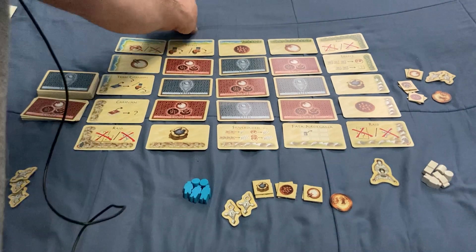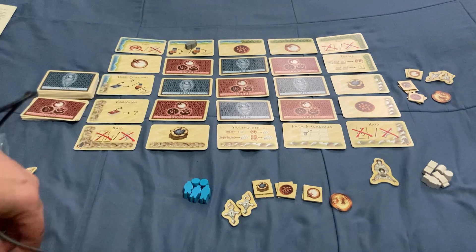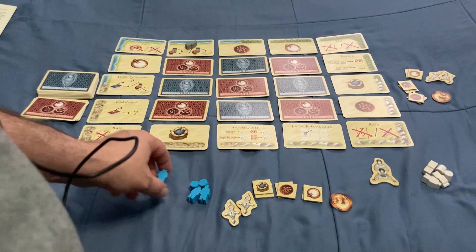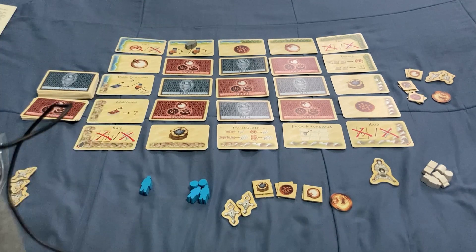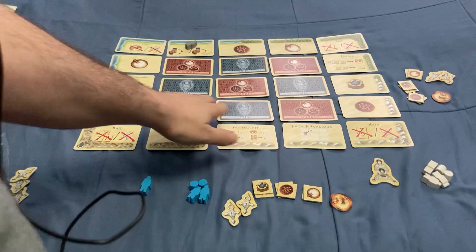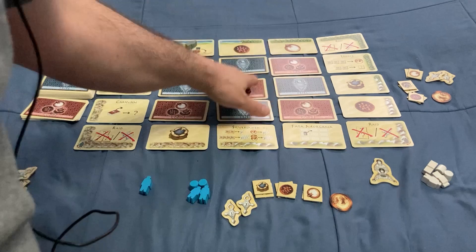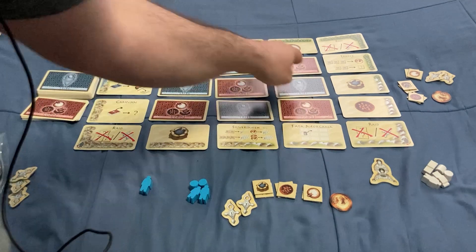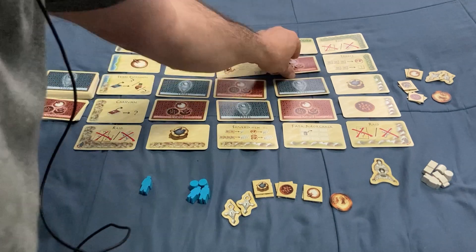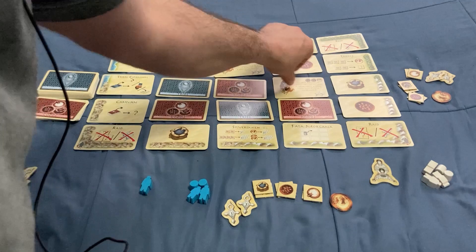You also have the robber token, which will always start off on number one. On your turn as the start player you'll place your targets. These cards in the middle are set up like this — goods in the corners and the middle, and tribes in between. But they'll be face up during the game.